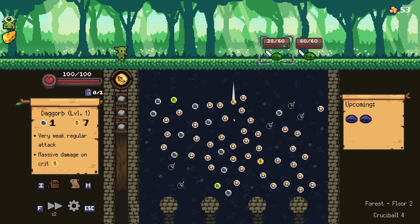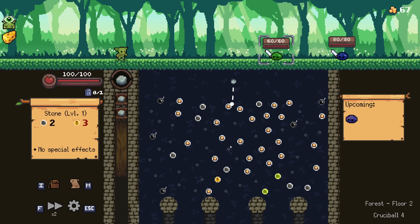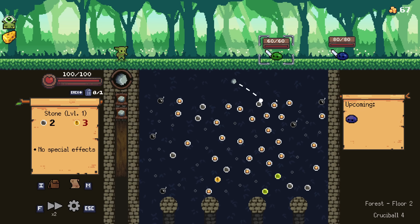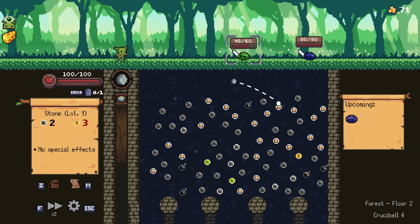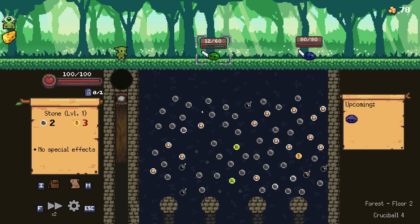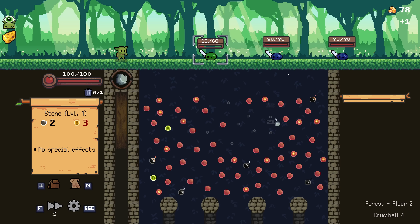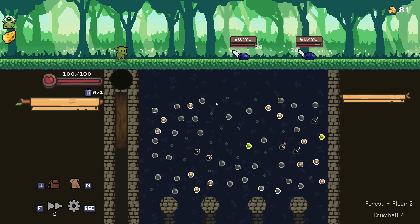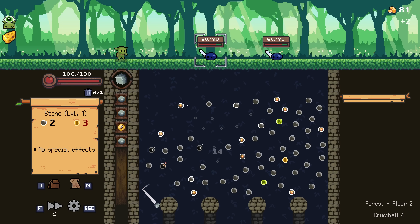I almost popped a bomb there. Start hitting these then - I do have 80. This front one's dead anyway. Maybe I should have just been going for money this whole time. Let's try and get some kills. They're all dead.